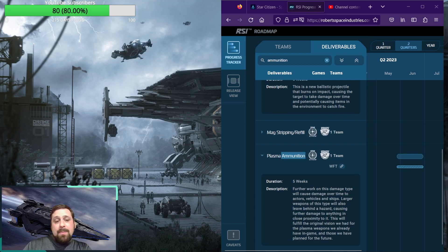Finally, we have our last ammunition type, which is Plasma Ammunition. Also coming out at the end of June, further work on this damage type will cause damage over time to actors, vehicles, and ships. Larger weapons of this type will also leave behind a hazard, causing further damage to any in close proximity. This will fulfill the original vision they had for the plasma weapons already in game and those planned for the future. Plasma in science fiction is such a unique type of matter — we have plasma guns, plasma grenades, plasma launchers. Look at Halo — it had all of those things combined, let alone from many other science fiction novels, games, and films over the many decades.